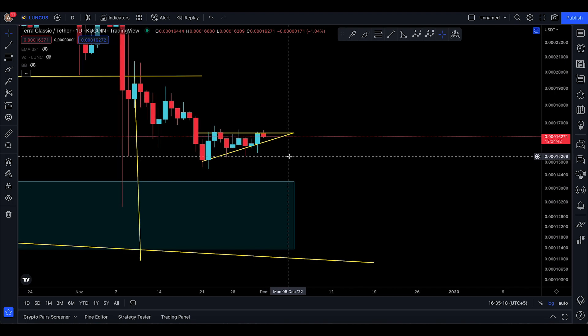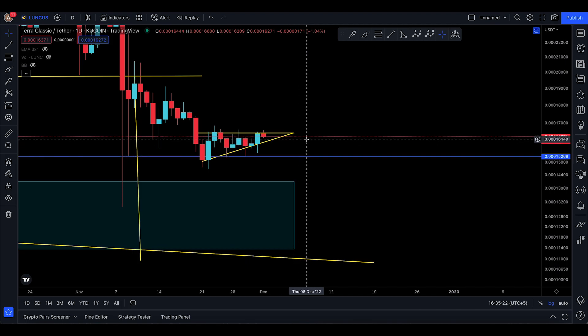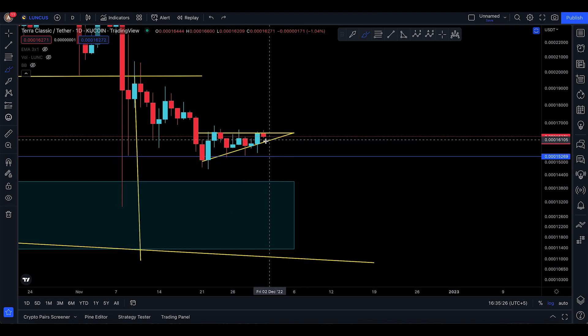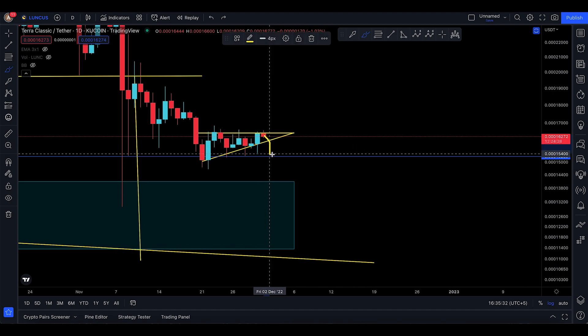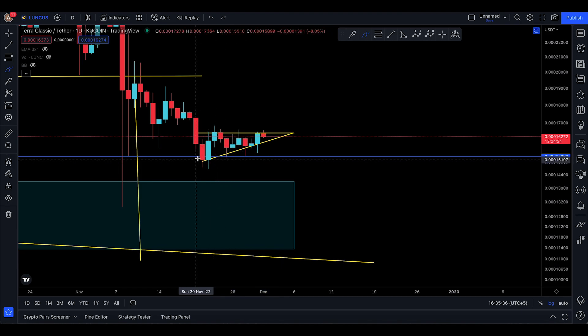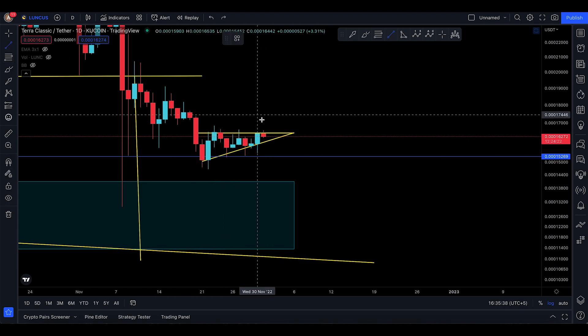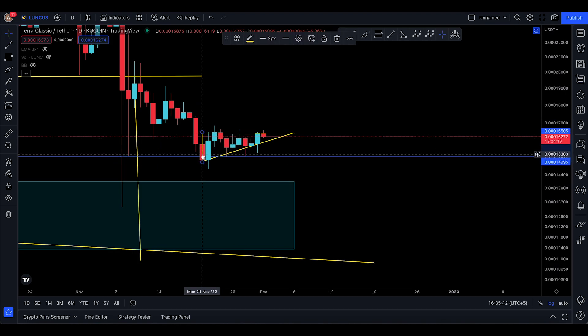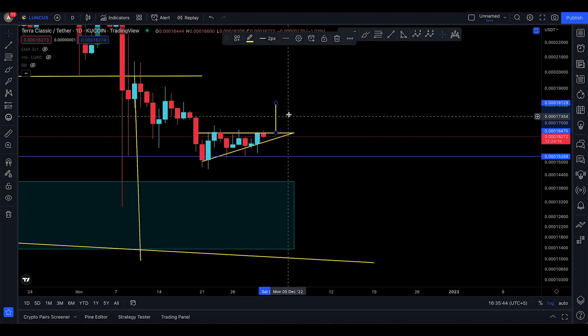If anyone is trading right now, I recommend you put a stop loss down at 15,269. If you do come down and take out that low, keeping things simple — if you pop to the downside of this ascending triangle, you're going to go back to where you formed the triangle, which takes you back to 15,000.